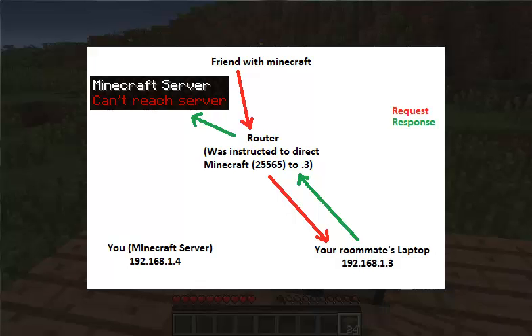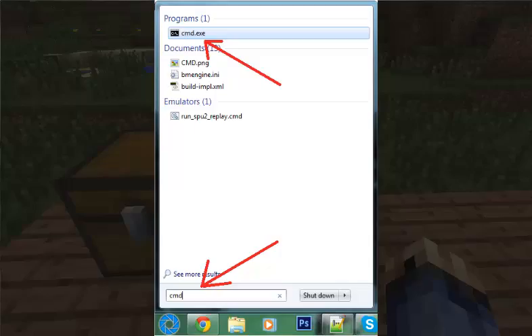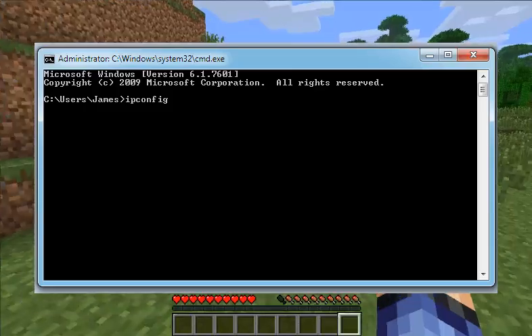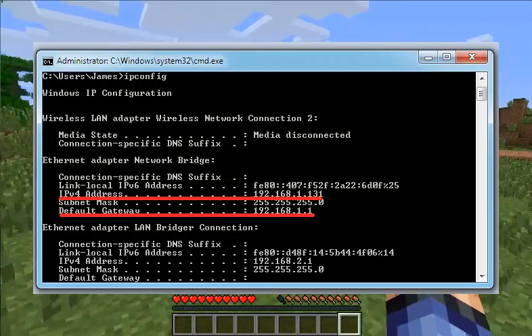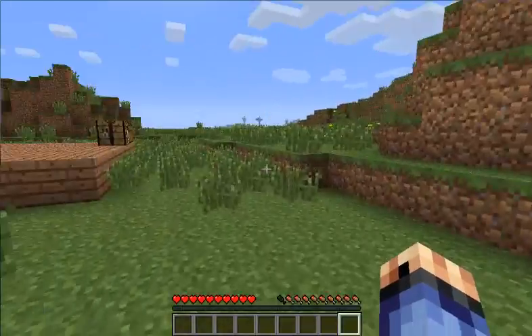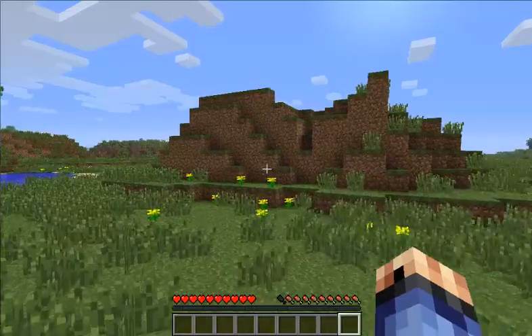The easiest way to find out what your internal IP address is, is to use command prompt. I'll assume that 90% of you run Windows. If you're running Linux or Mac OS X, you probably have your own methods and likely don't need this tutorial, since those operating systems are structured so differently — you either already know what you're doing, or this road may not be for you.